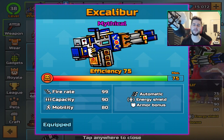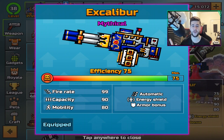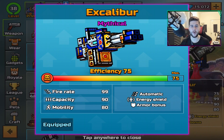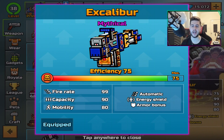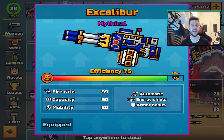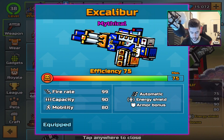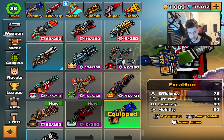Anyway, we're going to have some fun today. So this is the Excalibur. It's mythical efficiency 75 because I upgraded it to the highest level. Automatic energy shield. Armor bonus. A fire rate of 99. Capacity of 90, and mobility of 80. This beast holds 90 bullets until you need to reload, which is incredible. Can we just appreciate how beautiful this weapon is? It is huge, it is absolutely huge.